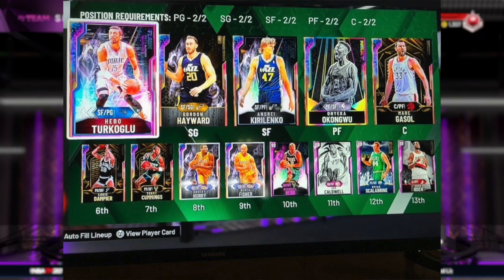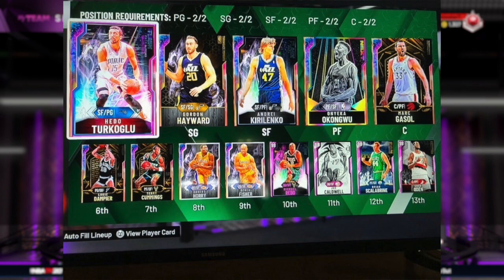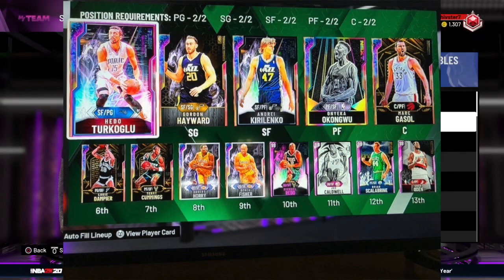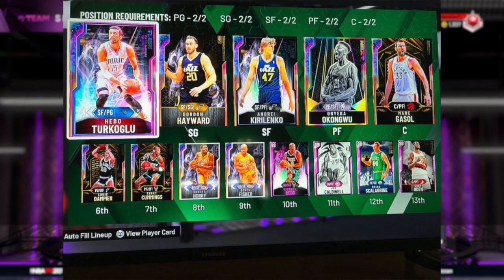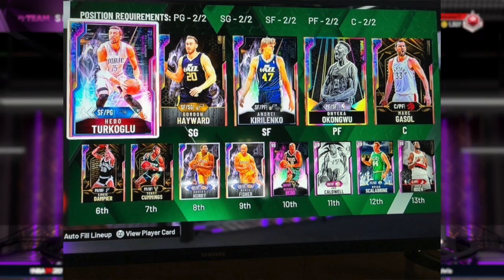Next squad — this is looking pretty nice. I like Hedo at point guard, Onyeka, and Gordon Hayward is honestly pretty underrated. This starting lineup is solid and can compete. For the bench, my favorite players on the bench are that Michael Redd and Joe Caldwell — I like them at the two and three. I'd honestly just say get a better point guard; Derrick Fisher and Louis Dampier are not the best, especially when you're trying to play online.